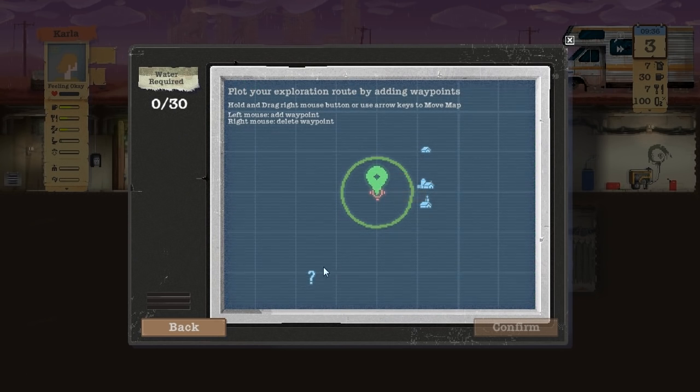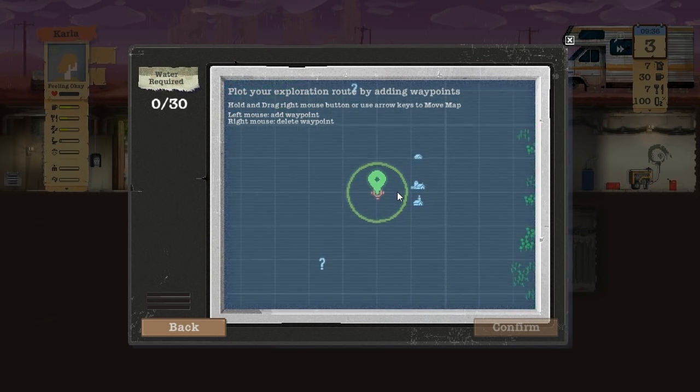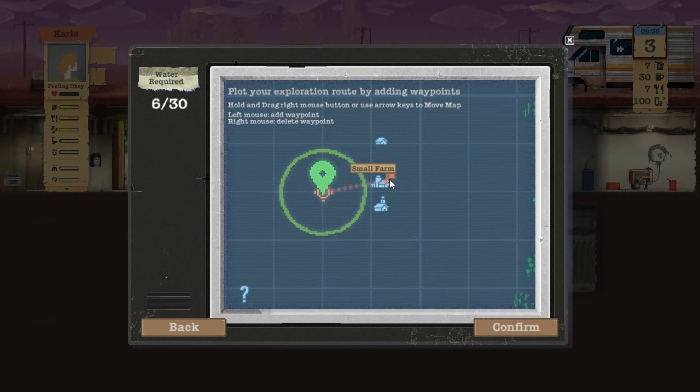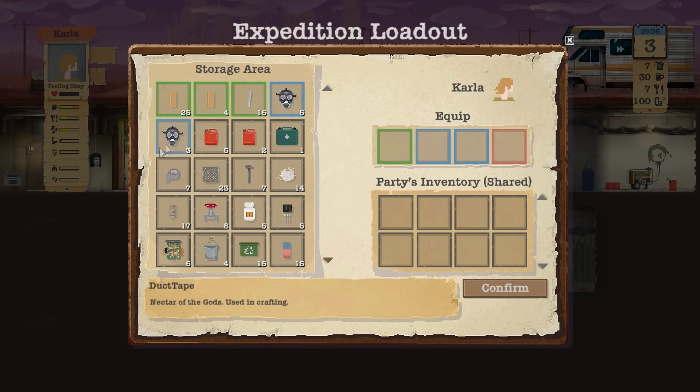We've got full warm water right now - water required zero out of 30. There's a small farm, a church, an unknown, a small house. We're kind of low on food. This is cool. Add waypoint - we'll go to there and then the church. Preparation is the key to a successful expedition - you may want to take weapons for times when your physical welfare is under threat. Remember gas masks for each party, otherwise they may become quite ill. We've got gas masks already, we'll equip a gas mask to the party.